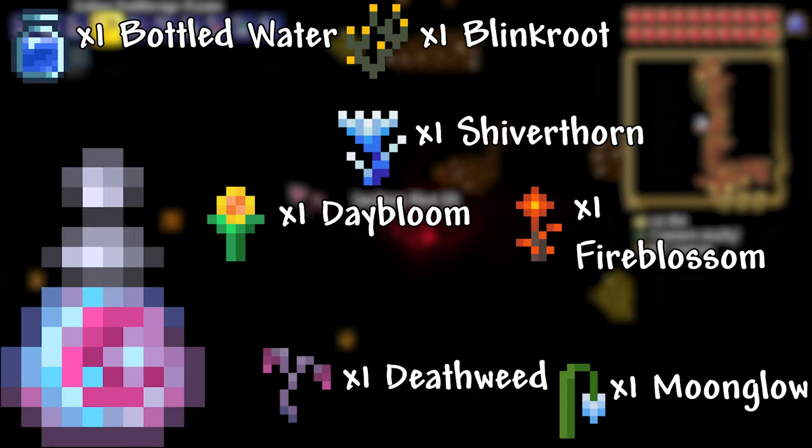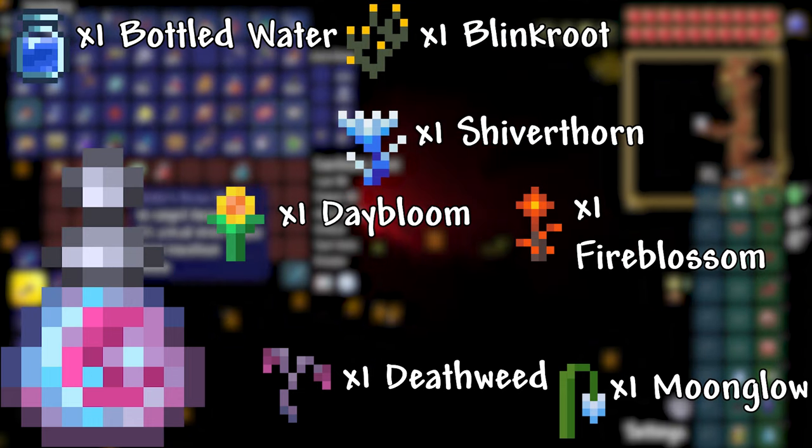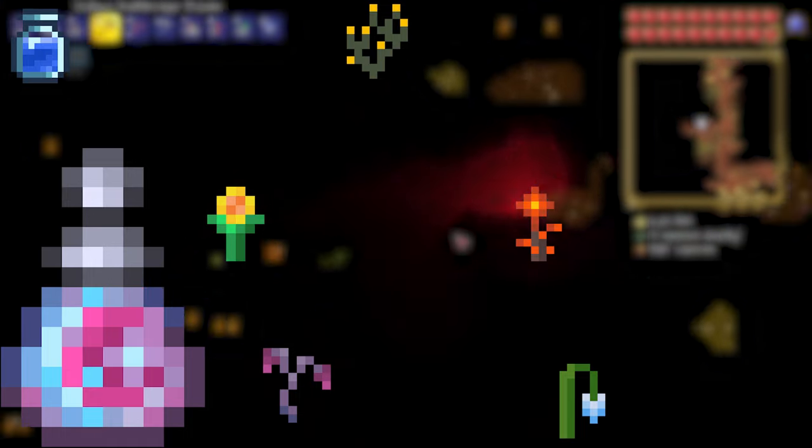The Team Teleport Potion allows you to teleport to other players on the same team as you, instantly, in multiplayer. Gender Change Potion: 1 Bottled Water, 1 Daybloom, 1 Moonglow, 1 Blinkroot, 1 Waterleaf, 1 Deathweed, 1 Shiverthorn, 1 Fire Blossom. This potion allows you to change your player's gender.